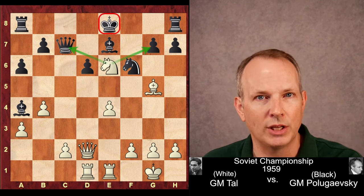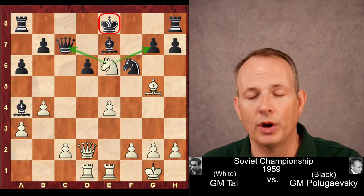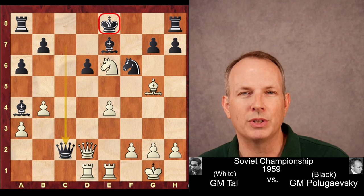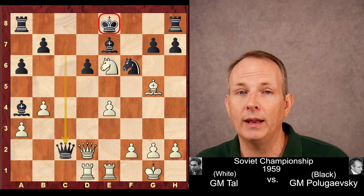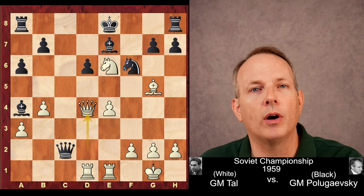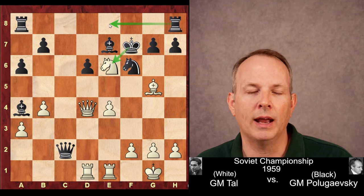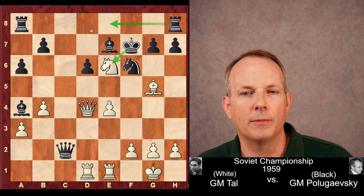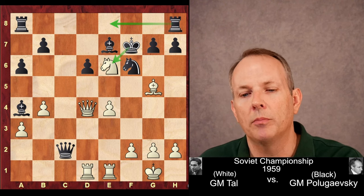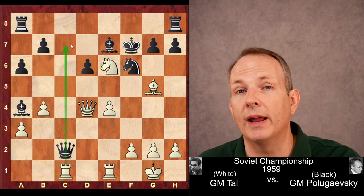Pawn takes bishop, knight takes e6 — he gets what he wants: two pawns, and the king stuck in the center. For the moment he's hitting the queen at c7 as well as the pawn at g7. Queen takes c2 — black recovers one of those pawns. When you have this dynamic position with your opponent's king stuck in the middle, you want to keep queens on the board if you're white and exchange them if you're black. So Tal avoids the exchange of queens. Polugaevsky plays king to f7, the idea of castling by hand — manually moving the king and rook. But Tal plays rook to c1, hitting the queen and threatening to penetrate the seventh rank.